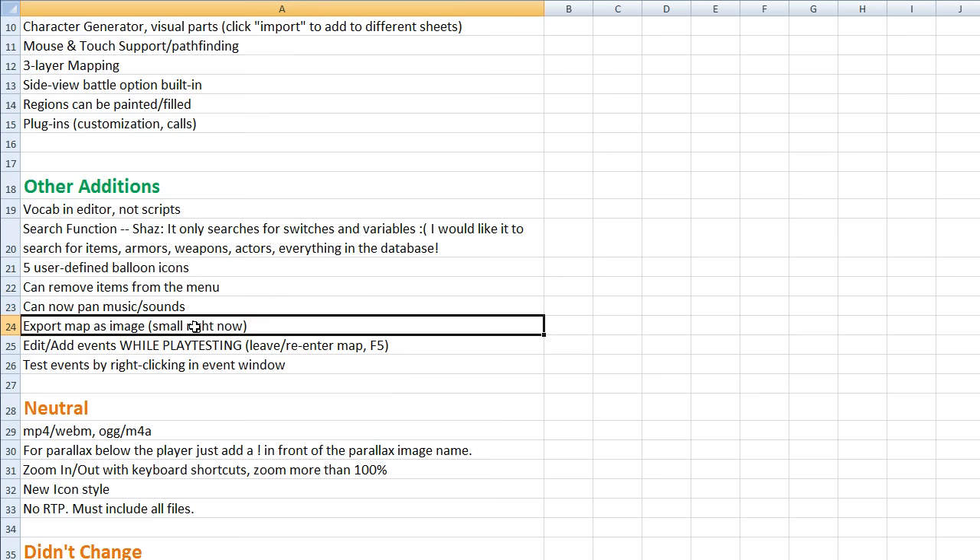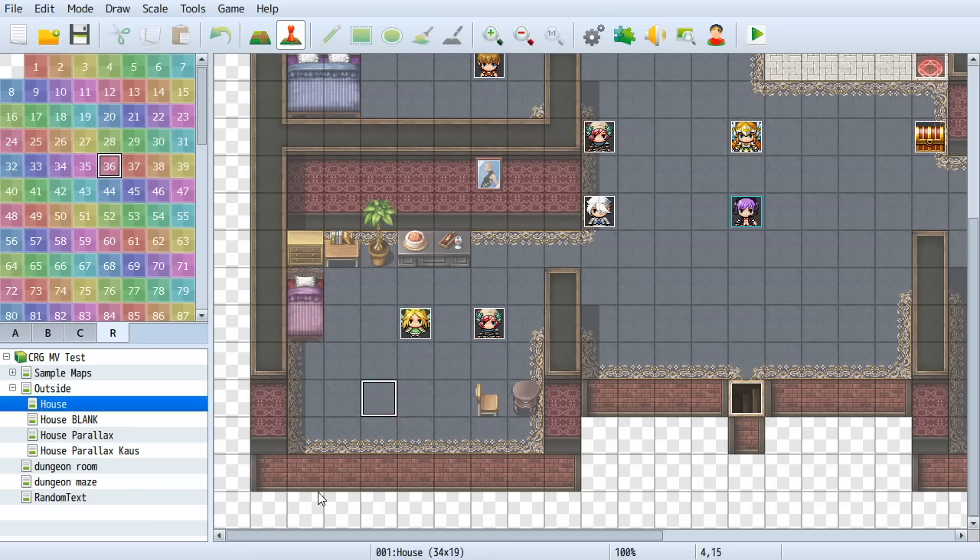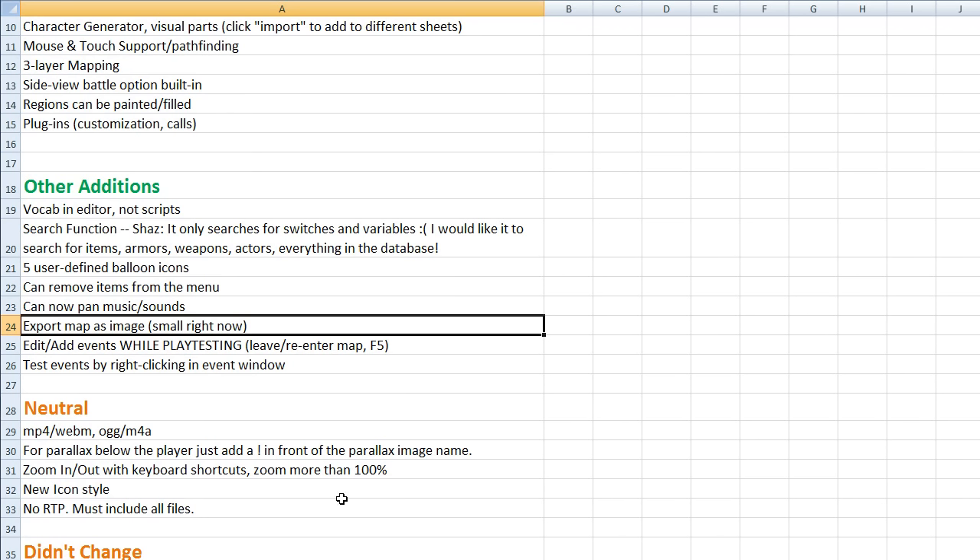Export map as image — you can right-click on a map and choose 'Save as Image,' which sounds perfect for parallax mapping. But currently it saves at about half the size, so you can't use it for parallaxing. One moderator said that's a bug they're going to fix. Until then, there's a free plugin to export at the correct size — the link is in the description and in my FAQ.